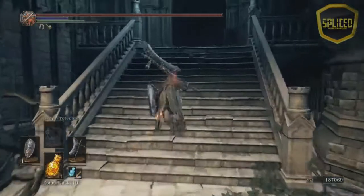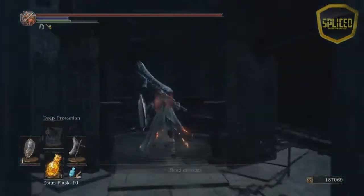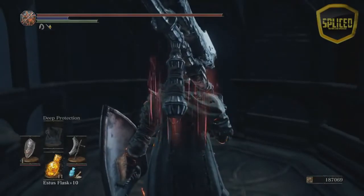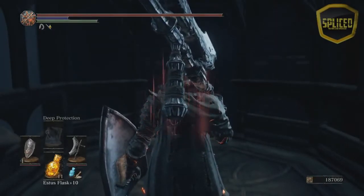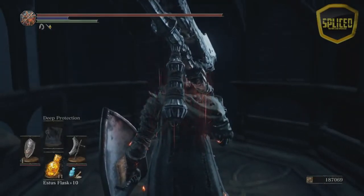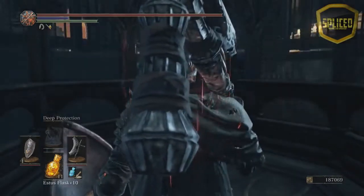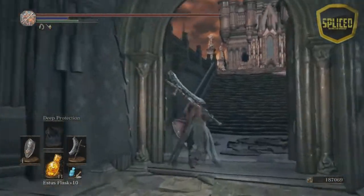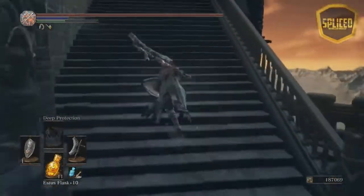I've seen a lot of guides on how to do this, but a lot of people don't really explain the fastest way to do this. As soon as you go into the elevator here, you want to move backwards towards the entrance. That way you can reset the elevator as soon as you run off of it, and it makes it a lot more fluent and easier for you to come back. As you can see, the elevator is now going back down as I ran back over the pressure plate.